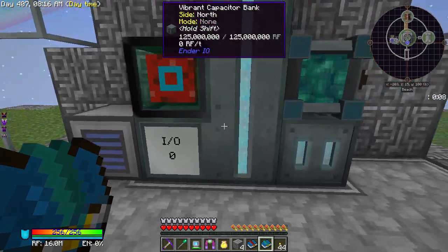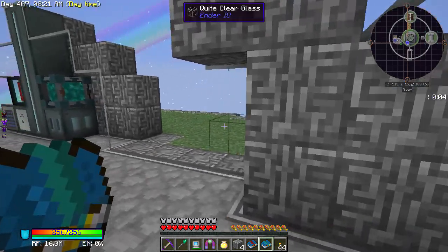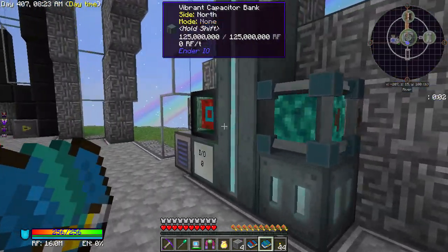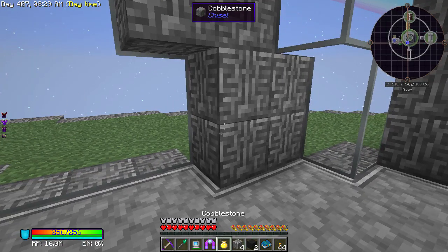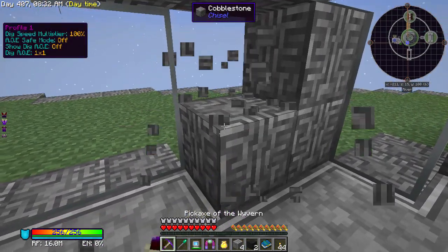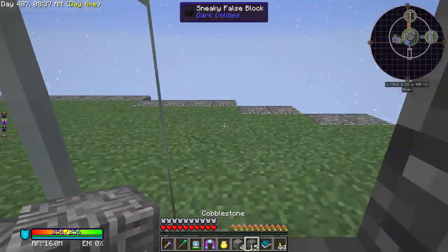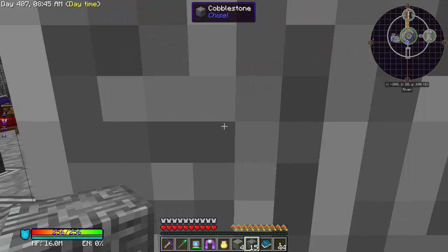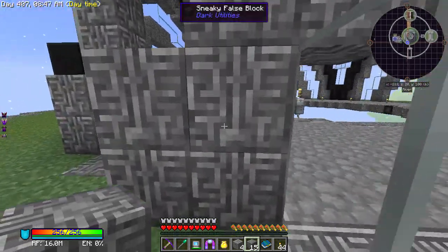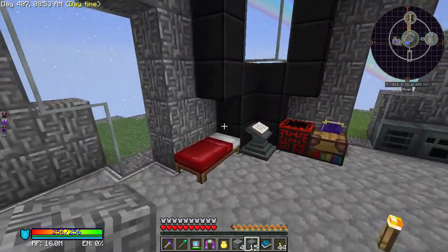I'm kind of generating quite a bit of power. I need to put some more sneaky blocks around here — let me just quickly put a couple here. There we go. I've got my solar panels here, you can see that is generating power, so I'm kind of decent for power.